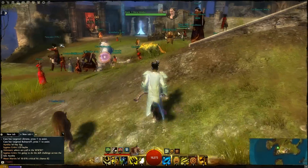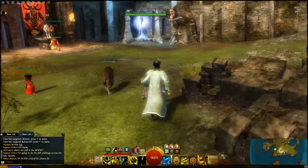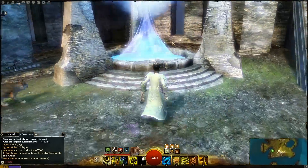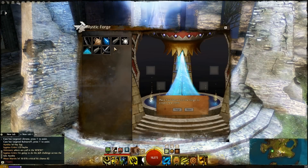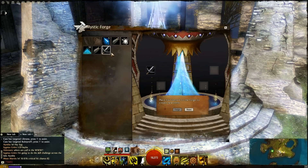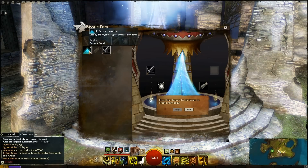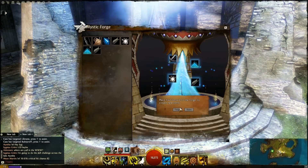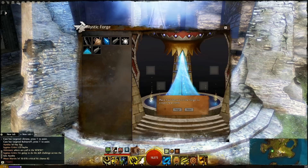Now I'm heading over to the Mystic Forge. They've put it in different areas now — it's in the Heart of the Mists, so it's in a couple places, not just Lion's Arch anymore. I want the greatsword, so I click that first. You don't have to do it in any order as long as the greatsword is there. Click one of this, one of this, and one of that. It says these items create a match — hit Create. And then it forges your new weapon — now I've got a Tribal Greatsword!